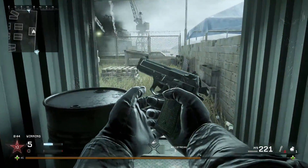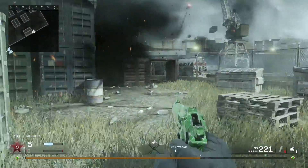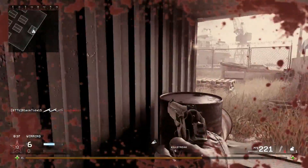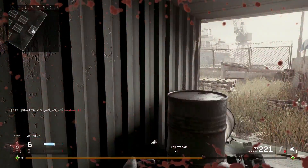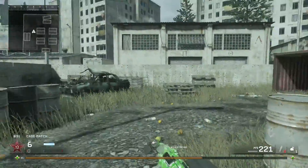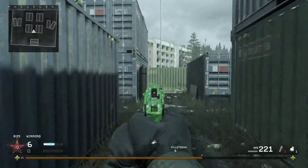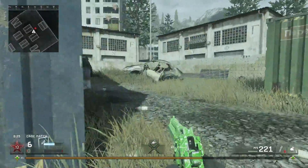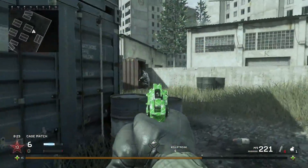For assault rifles, you're going to have to play really, really hard. You're going to have to get into that 24/7 playlist. I recommend that you try for this one last and do all of the nitpicky challenges first. To unlock Gift Wrapped for assault rifles, you have to win 10 matches on Winter Crash. It's more of a broad challenge, so I recommend you try the nitpicky stuff first and then go full tryhard at the end to get these wins.